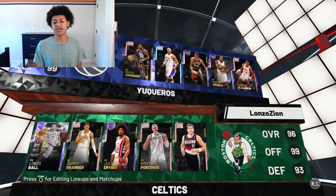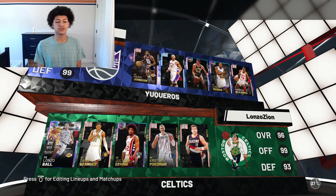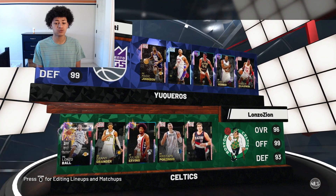We're gonna take him into unlimited and see what he can do. Let's take a look at my opponent's team — he has a really good squad: opal Lonzo, opal Julius Erving, pink diamond Granger, pink diamond Porzingis, and Sabonis. It's gonna be a Porzingis versus Webber matchup.